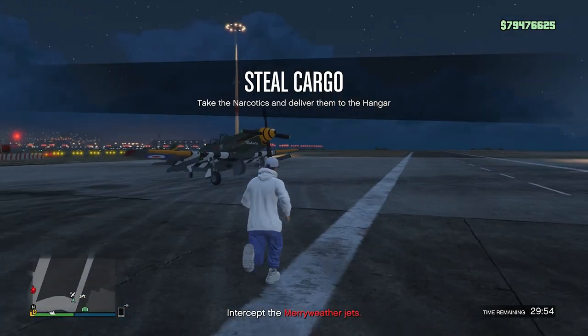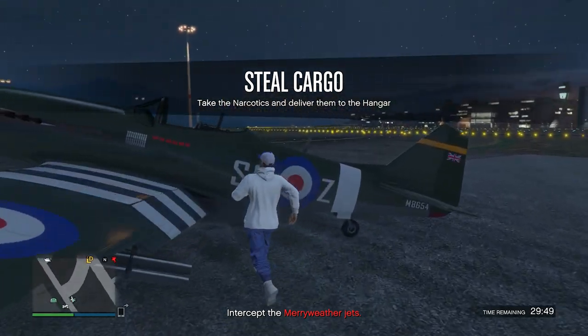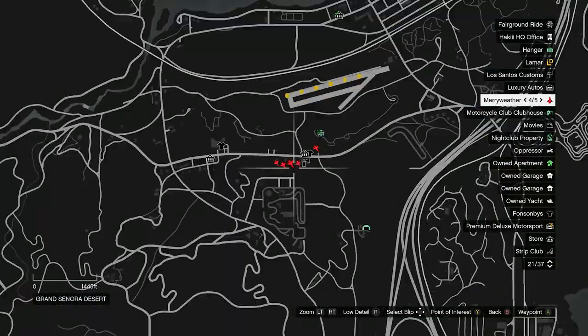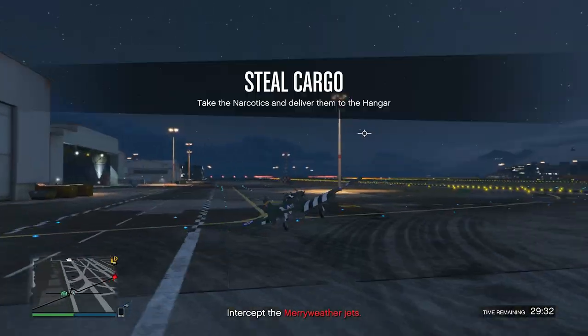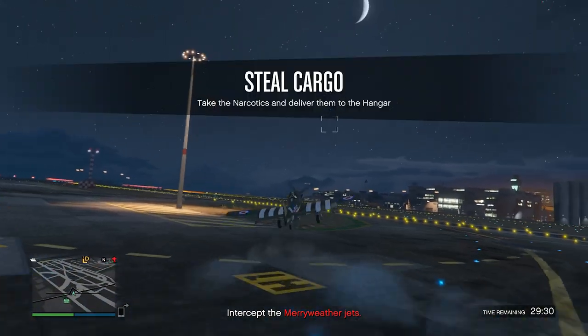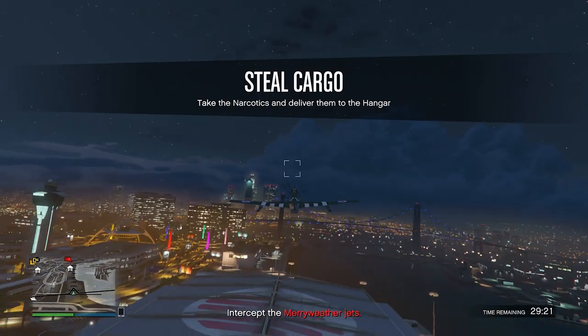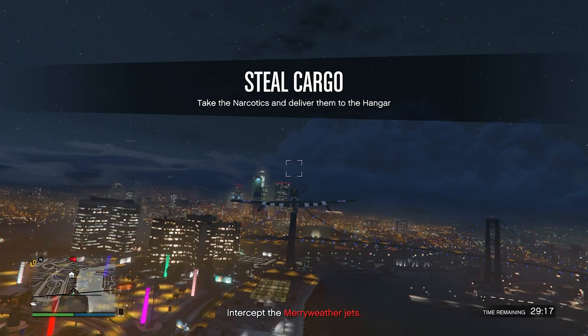We're going to spawn outside with a plane next to us — this is a really cool looking plane. We have to intercept the Meriwether jets, which are all the way in Sandy Shores, and there are a lot of them. This plane comes with a machine gun and homing missiles. The machine guns are going to be useless, so let's use the homing missiles. We have a 30 minute timer but it's not gonna take anywhere near 30 minutes to complete.